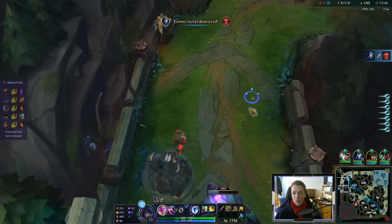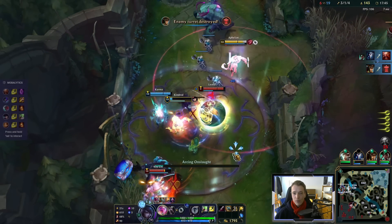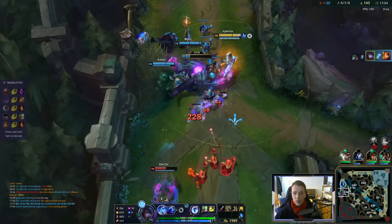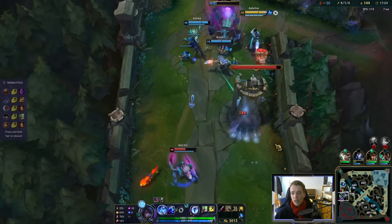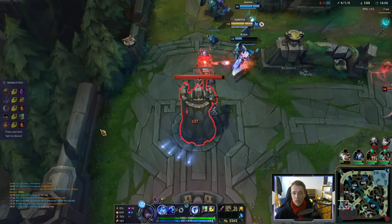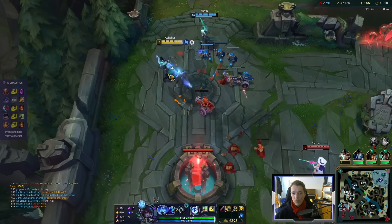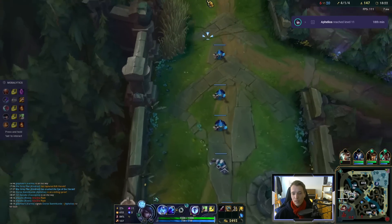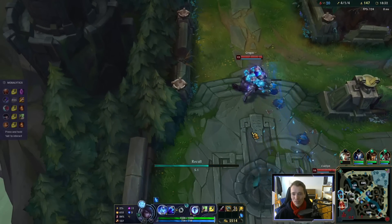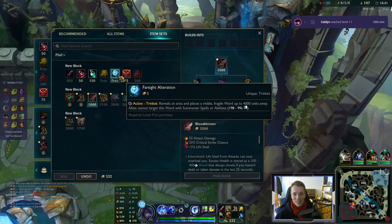They got the tower with Herald — I didn't even realize they put down Herald here. We got so much out of this plus an extra wave. Should probably not overstay here — Karma's ping is correct. We base, back off, get some items. The game is rather easy to play if your solo lanes are doing that well. But I'll gladly take it — I don't want this Unranked to Diamond journey to take forever.